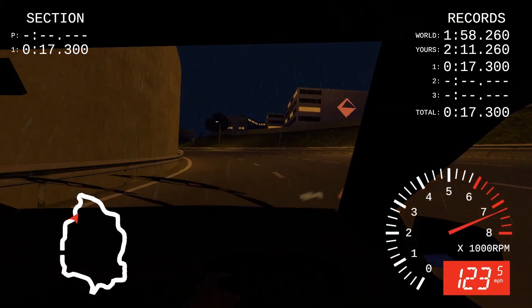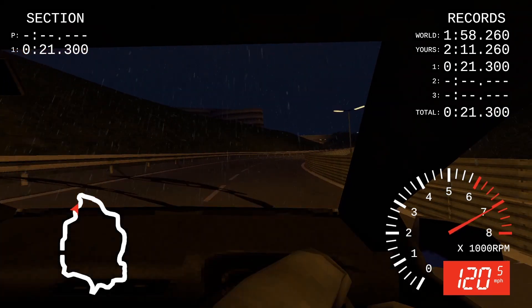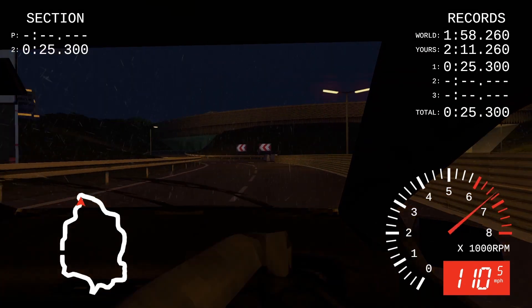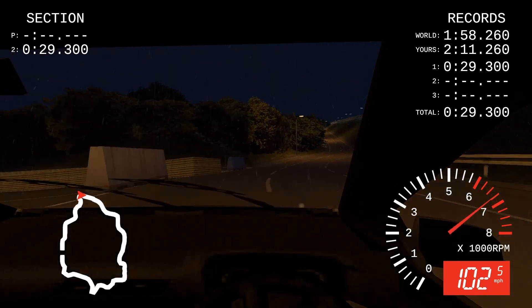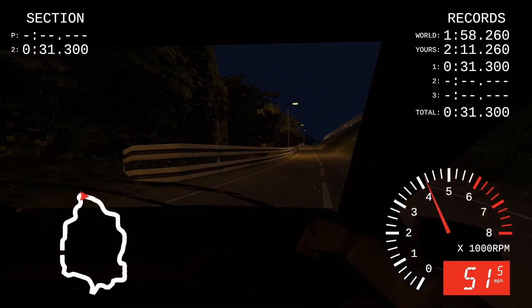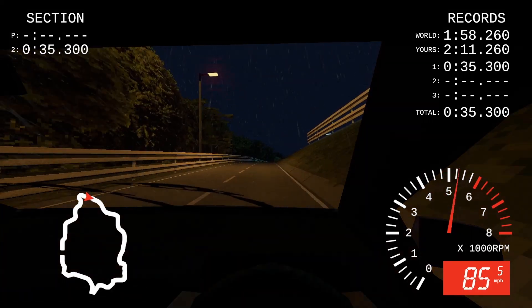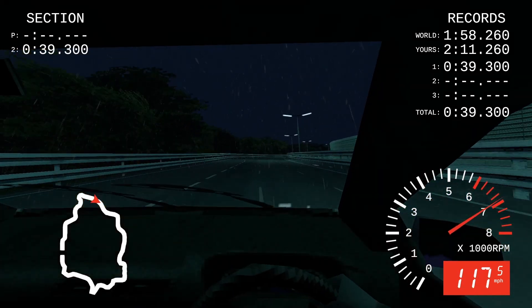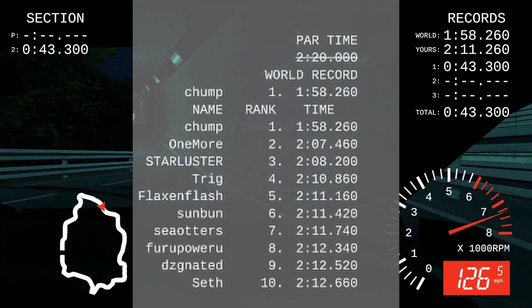Rainy Day Racer is a simple time attack game. There are three tracks and each of them has the option to be played in reverse, so that's technically six tracks. There are only three vehicles to choose from: a hatchback, a sedan, and a van, and each one acts a bit differently. Each track has three laps — three chances to get the fastest time. Completing a race or quitting after at least one lap puts your time on the leaderboard.